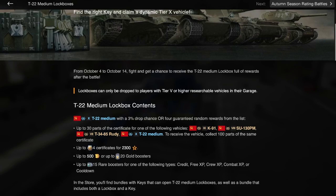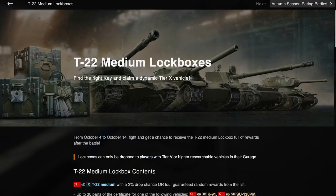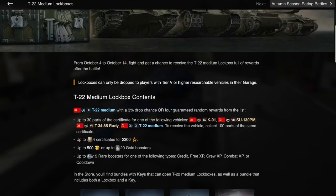You get parts for the K91, the SU-130PM, the T34-85 Rudy, and of course the T22 Medium, which you can see on screen. To receive any of the vehicles, you need 100 parts of the same certificate — so 100 parts for the T22 Medium, 100 parts for the K91, etc.